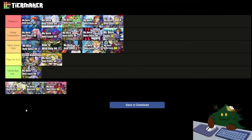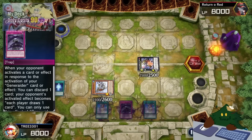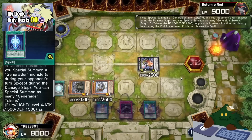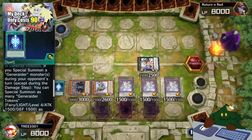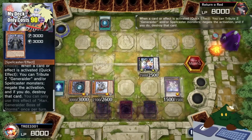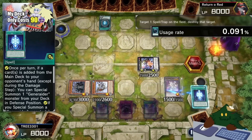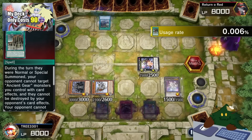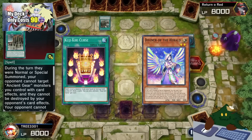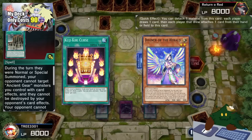Next we have Generaiders. I believe Generaiders deserve the Pretty Competitive tier. Generaiders is a strategy that will activate effects when opponents add cards from deck to hand. They also have a unique way to get rid of problem boss monsters because instead of destroying or banishing them, they attach them to their XYZ monsters instead. If you're looking to invest more into this deck, cards like Kujikuri Curse and Diviner of Herald are great choices to add to make your deck more consistent.